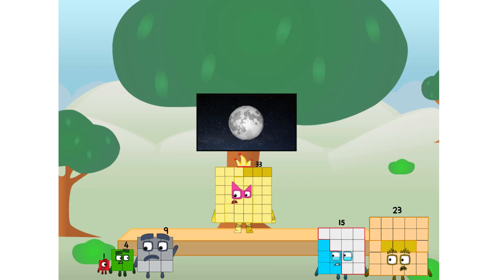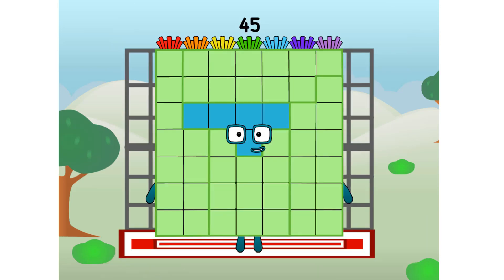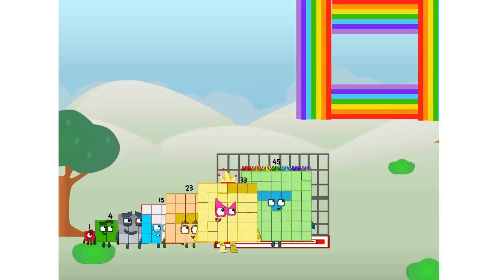Why did one sneeze? We call in some friends — some big square friends. I am 49, and I am a rainbow square! Whoa! Didn't get that high, but I did just invent the square rainbow. Guess you've got to give it a go to get lucky.